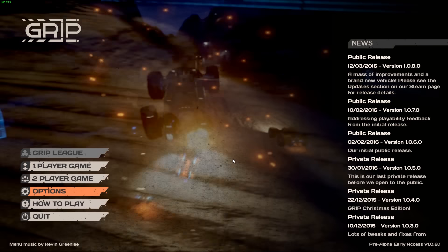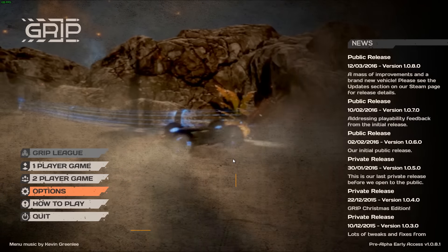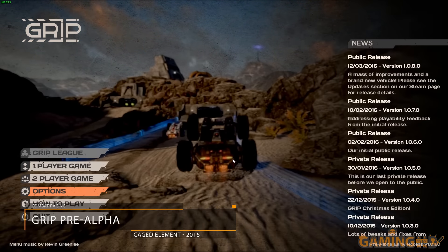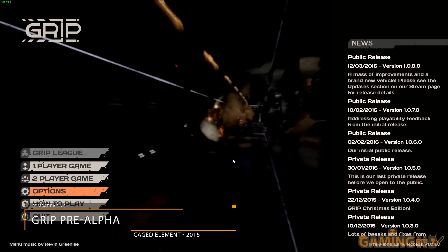Welcome to a new Play Now, this time with GRIP, an early access game made by some of the developers of the original Rollcage series. It's by a studio called Caged Element.